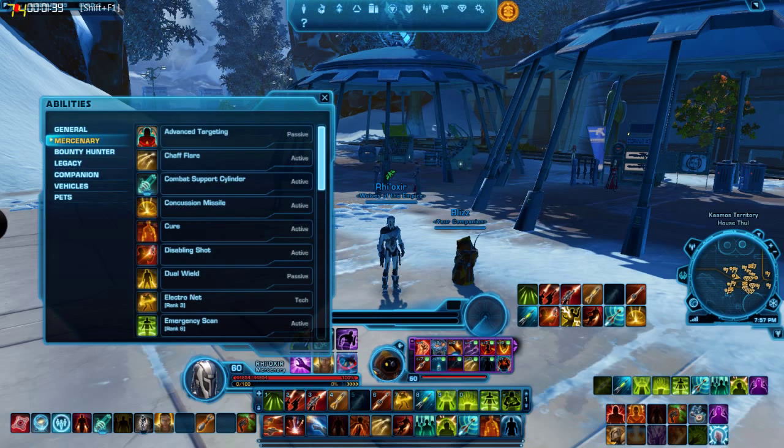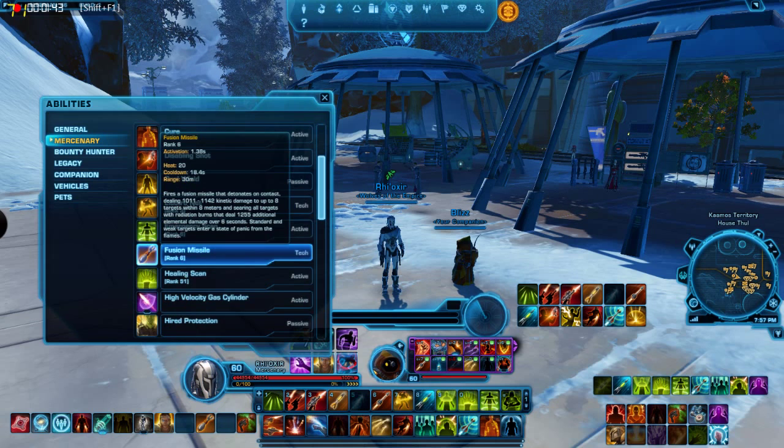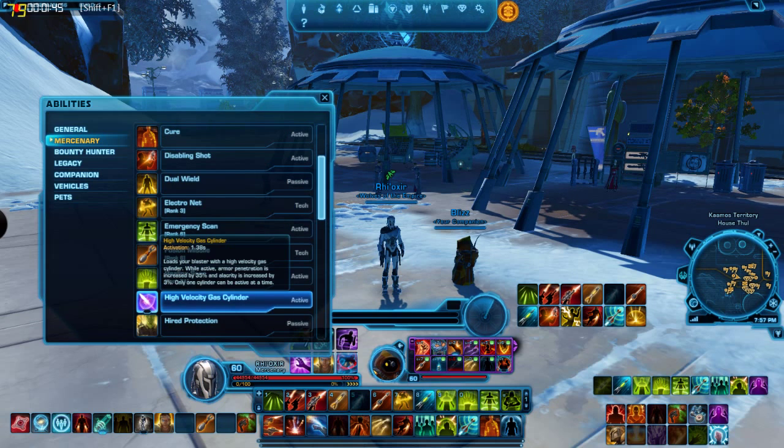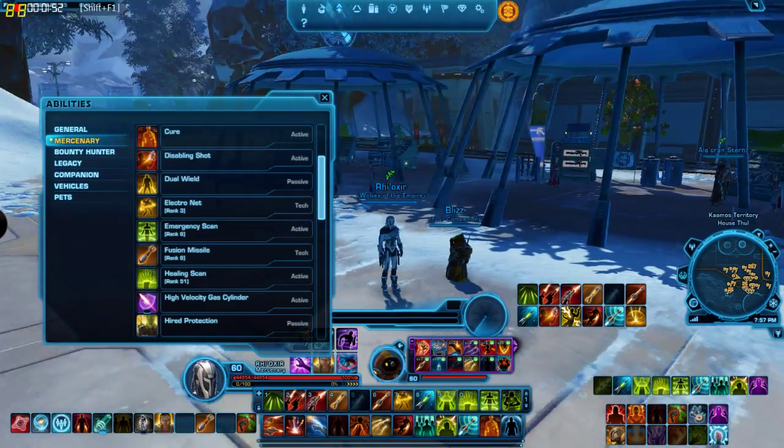The mercenary has two exclusive cylinders: combat support, which is for the healer — which I have — and high velocity gas cylinder. High velocity is if you are a DPS in the arsenal discipline, a direct damage discipline. Innovative ordinance is a damage over time spec.